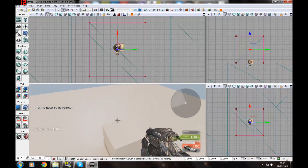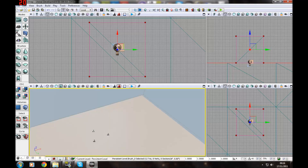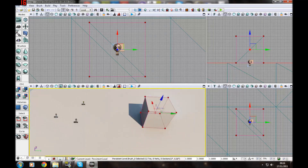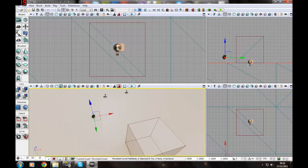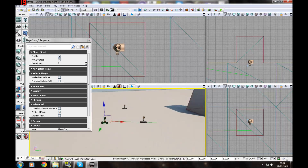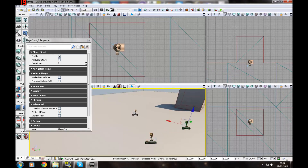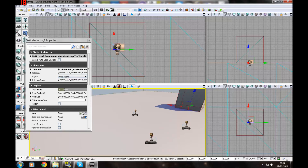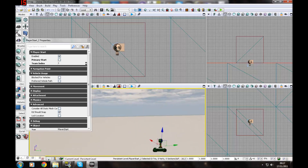Now you've got a standard bot. But if you go somewhere the bot can't see you, he doesn't know what to do and will just stand there. You need to add somewhere for the player to go — add an actor Path Node. This tells the bot where to go if there are no pickups or anything like that.